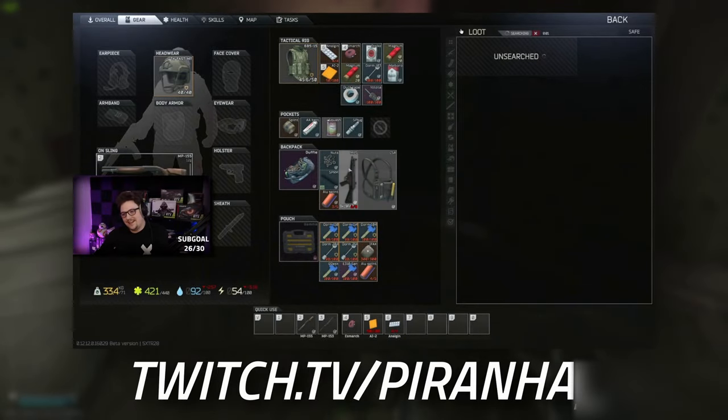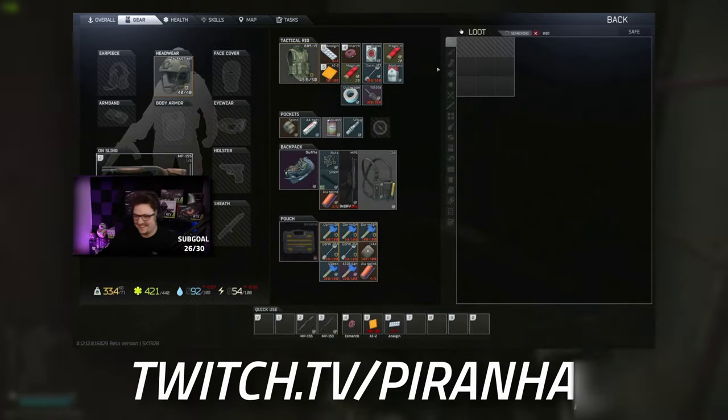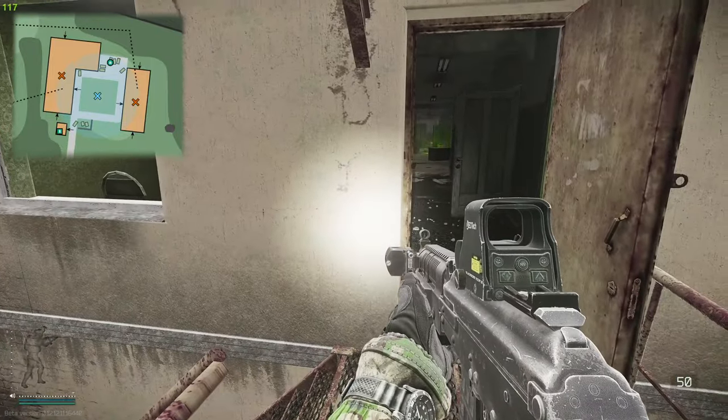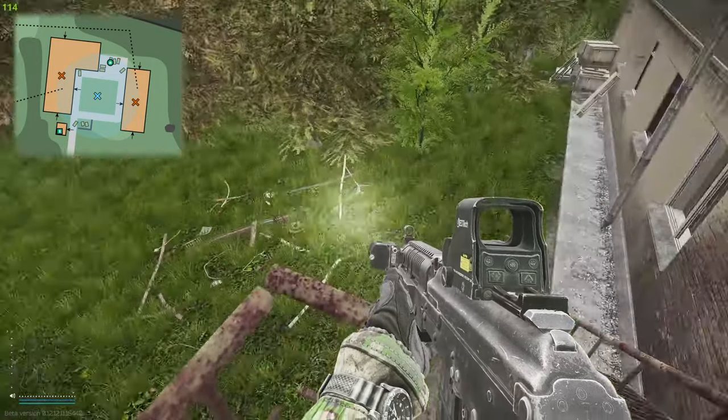This is dorm room 214 with the slightly knocked-down floor. Opening up the room, the safe is on the right-hand side. The best thing about doing these dorm safes is you can just hit the car extract straight away and dip, because you should definitely get enough rubles to pay for the car extract.